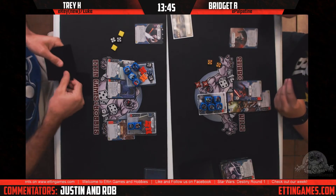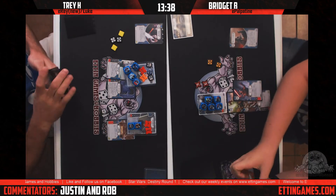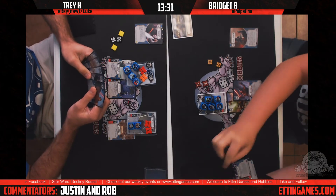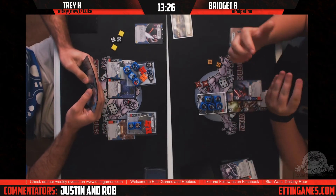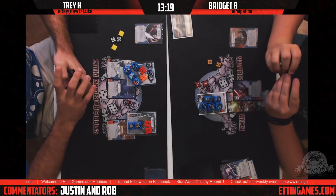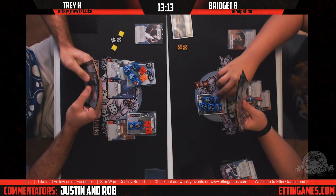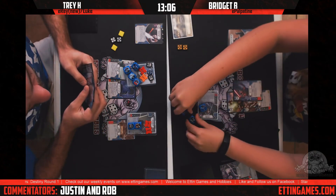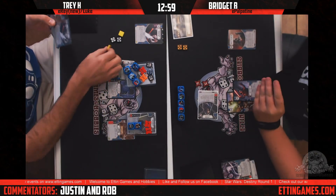Shields are still good — helpful in this matchup, but also against things like Nines and vibro-knife decks where you can control the die. Trey used the Journals to remove a card and draw. We've got Rey fully shielded up again and Bridget needs something to happen. Right now she just needs massive damage rolled out — guns on the board. With those Luke's Protections on the table, it's going to be really difficult. Bridget won't be able to mill him easily.